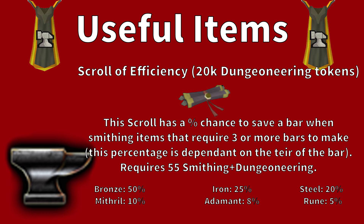Next up, we have the Scroll of Efficiency. This scroll costs 20,000 Dungeoneering Tokens and has a percentage chance to save a bar when smithing items that require 3 or more bars to make. The scroll requires 55 Smithing and Dungeoneering to acquire. The percentage chance is dependent on the tier of the bar — the higher the tier, the less chance to save a bar it will have.